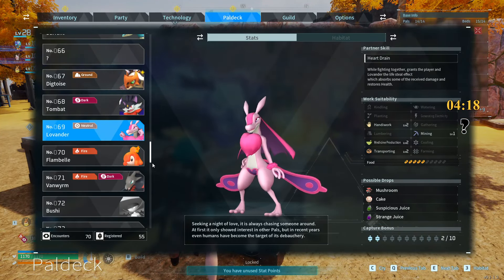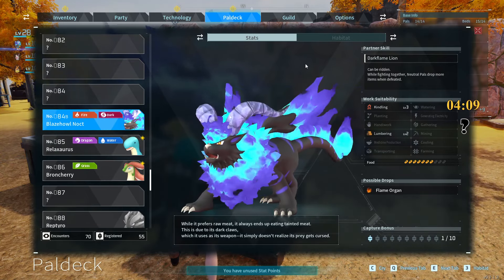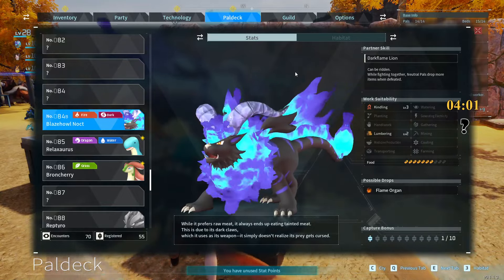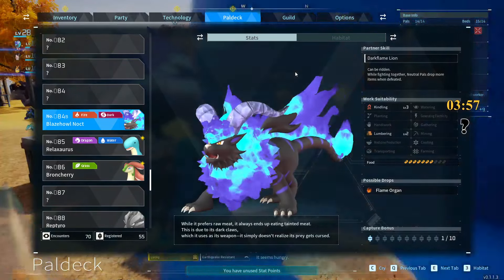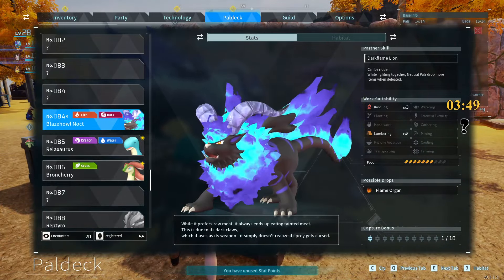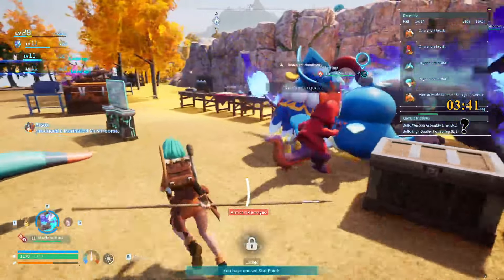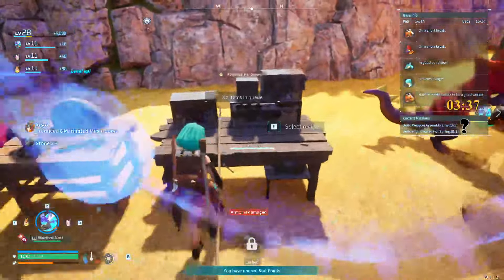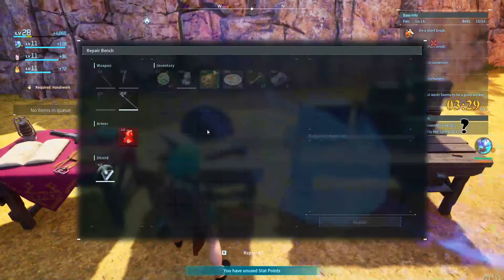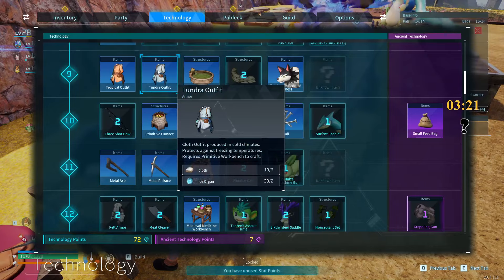Kindling three, lumbering two. Possible drops: flea morgan. I should make better armor I feel like. Have I even unlocked it? I'm not sure. Using tropical outfit and tundra outfit — those are level 9. I can make pelt armor — heat resistant and cold resistant pelt armor.